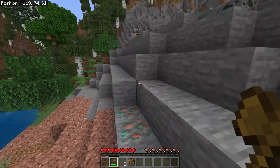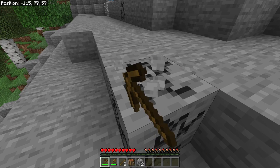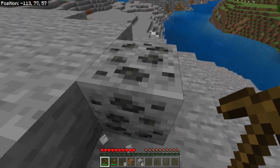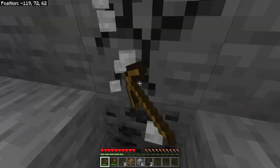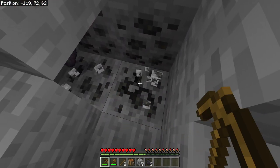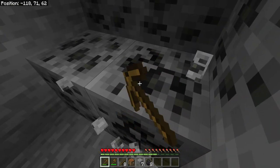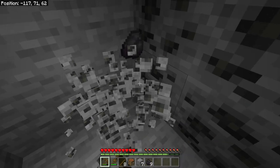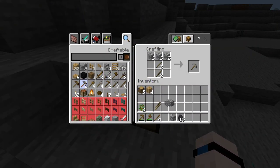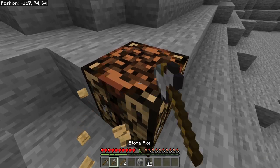An axe is the second most important tool on day one because it serves a dual purpose — it helps you chop down more trees and chop down more mobs. That's how you protect yourself early on. We may upgrade this axe before the sun goes down. Wooden tools are very slow and break easily, so we'll grab a stone pickaxe and a stone axe as well. We'll retire the wooden axe and keep it as a backup.